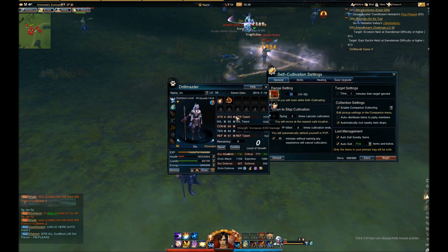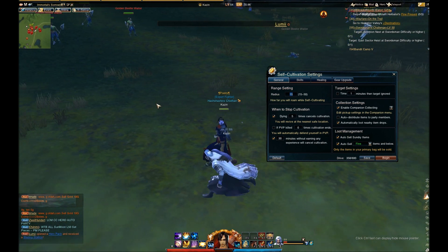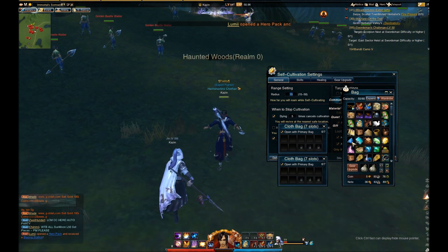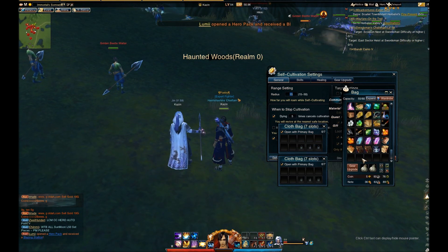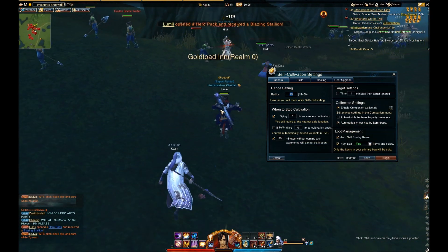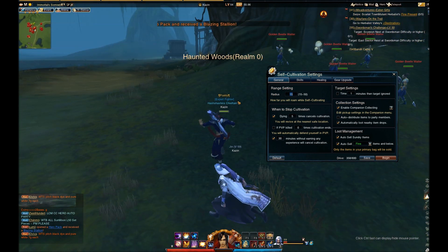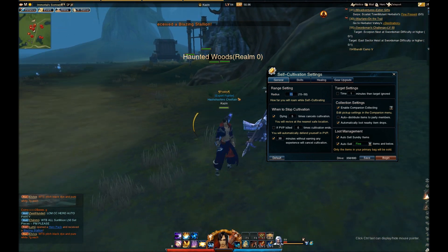The next settings are under loot management. The first one is auto-sell sundry items. Sundry items are referred to as junk items — items that stack to 99 but have no real purpose other than to sell. If you want to earn money through cultivation, mostly bound gold, you would turn that on. Whenever your character has an abundance of these items, it will sell them at one of the major cities.